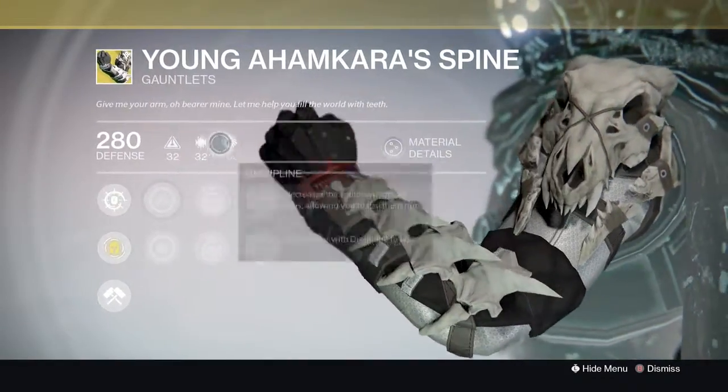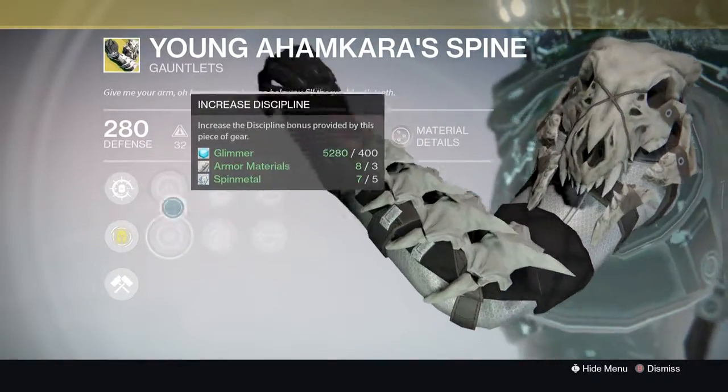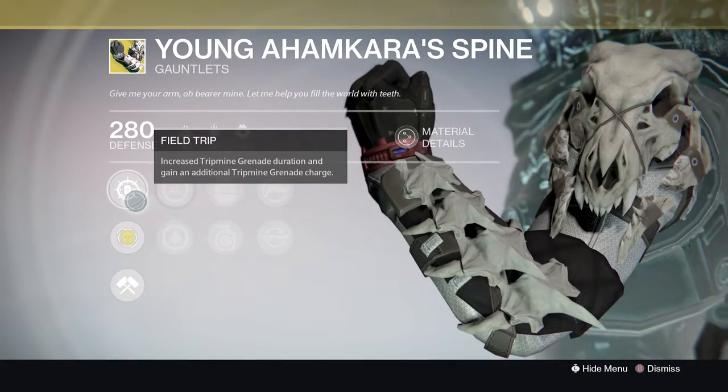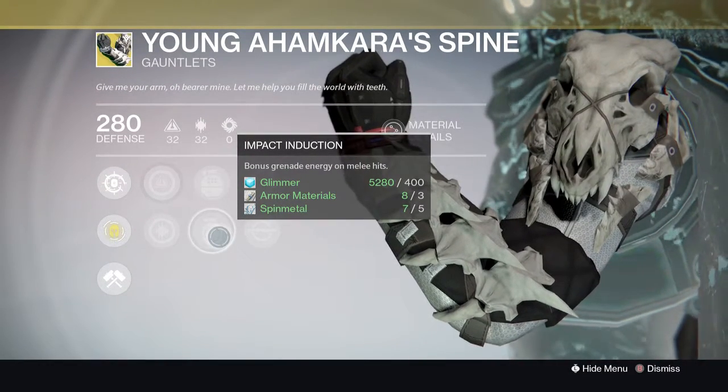Young Ahamkara's Spine gives you two trip mines and better trip mines. It doesn't look great with its armor set though. It has Increase Intellect and Increase Discipline — I would definitely go Discipline on these just because it's going to benefit your exotic perk more. You'll be able to have more trip mines faster and throw them everywhere.